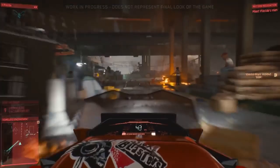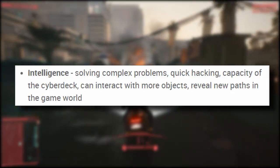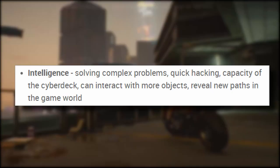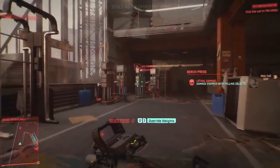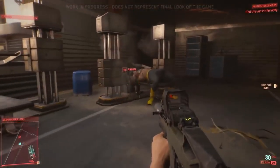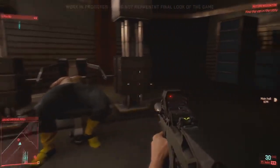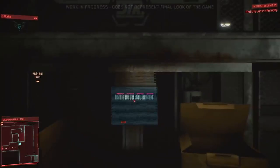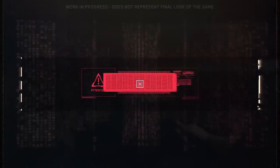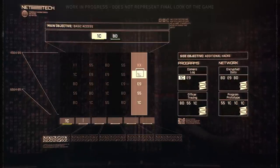Not much is known about the Intelligence skill trees besides that it's for hacking, with the two trees being for device hacking and target hacking. Some of the skills are for solving complex problems, quick hacking, expanding the capacity of the cyber deck, interacting with more objects, and revealing new paths in the game world. I'm definitely going with stealth in my first run, so Intelligence is a big one for me. More options is never a bad thing, especially in a dangerous situation. Intelligence also includes the capacity of the cyber deck, which allows it to hold more hacks.